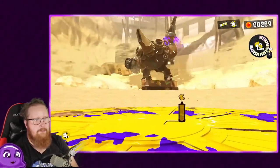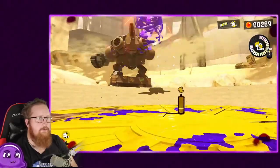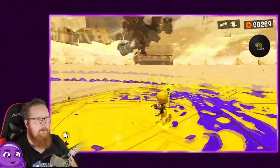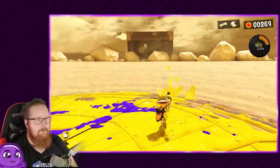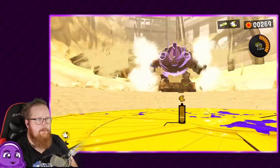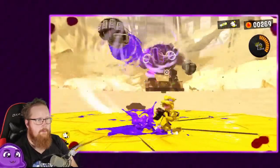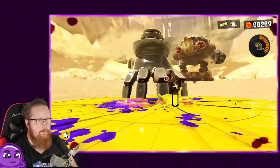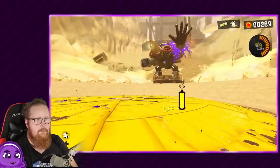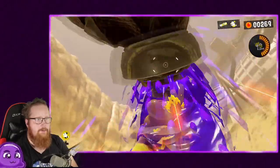You can actually use the special to instantly take out the DJ or any of the hands. So you can actually use your special on the boss fights, which is going to be very useful with certain boss fights, probably. This is a nice start boss fight for the game, I think.